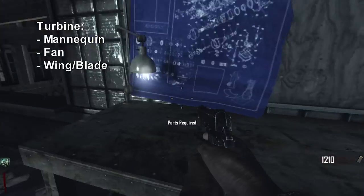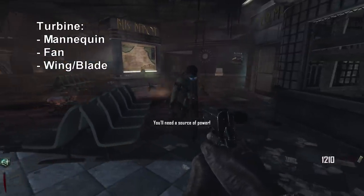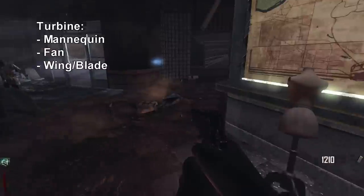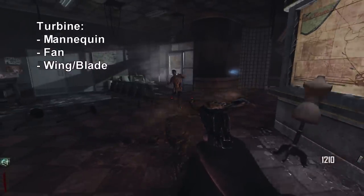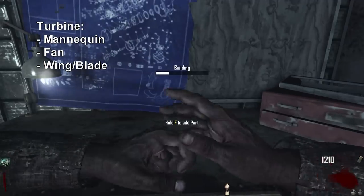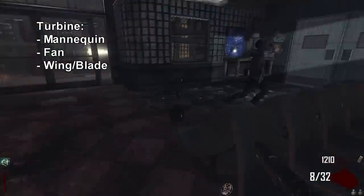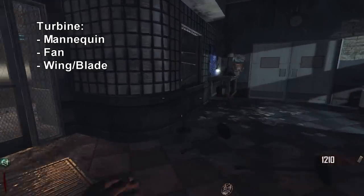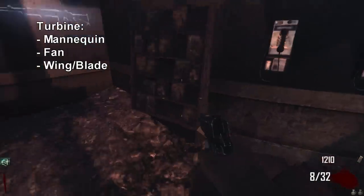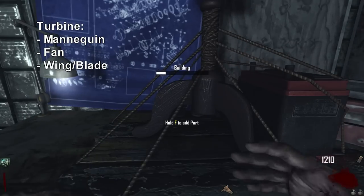The first thing we're going to build is right here on this workbench — it's in the bus stop where you spawn — and this is going to be the turbine, which is used for powering anything that needs power, such as perks or certain doors, at least until you have the power turned on. The three parts you need are the mannequin, the fan, and the wing or blade. Let's go attach it, and then we will be done with the turbine.